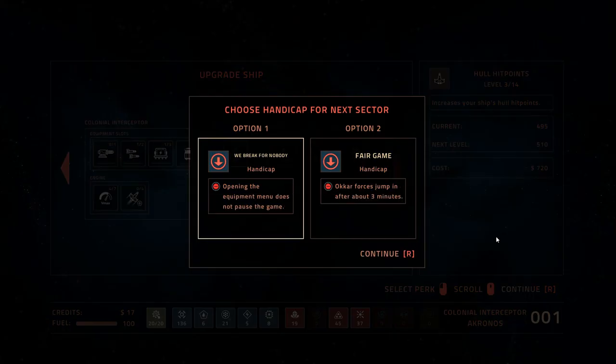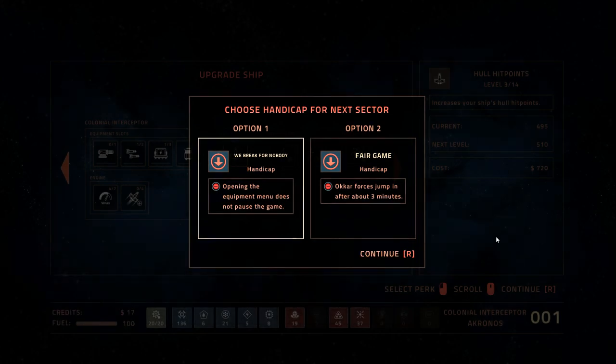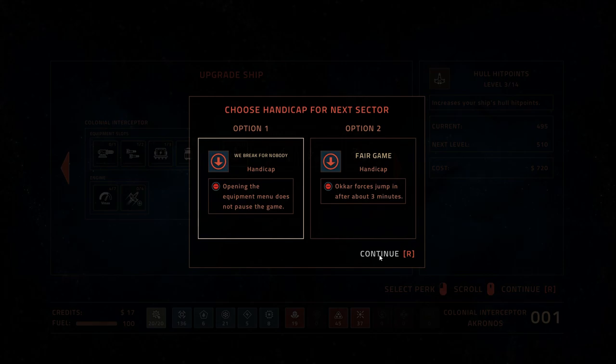Handicaps are very difficult to decide — what's your best case scenario? Sometimes it's going to be what you're most comfortable with as a general rule of thumb, and sometimes it's going to pertain to the upgrades you just selected. I'm immediately choosing 'We Break for Nobody.' If you've watched any of my videos, you know that I don't spend a lot of time in the menu, so this really doesn't hurt me at all.